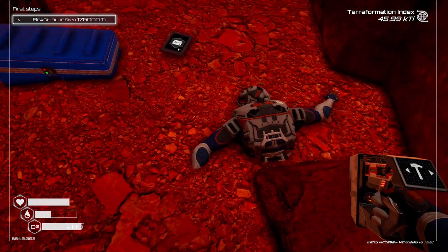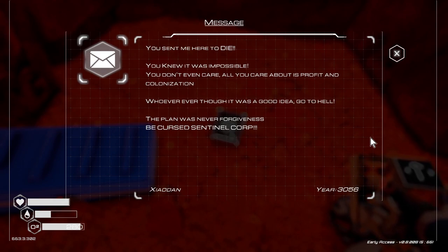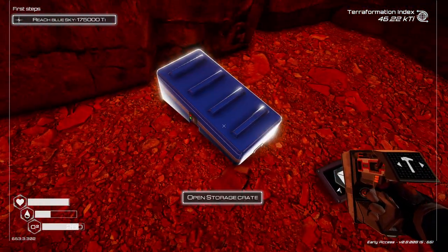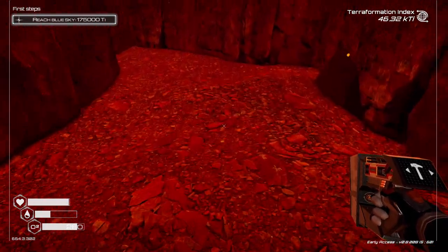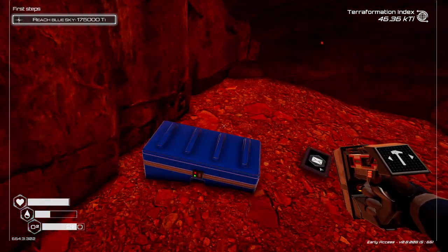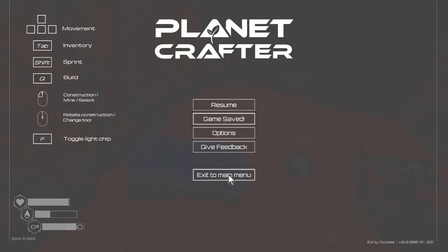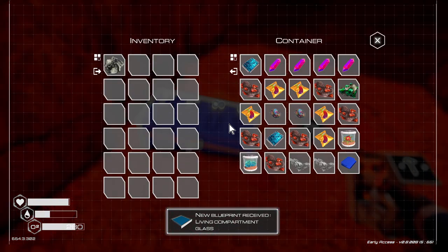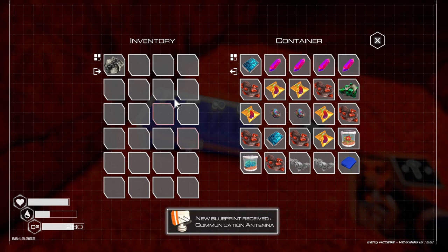We've got a dead body here. He's left us a message — I'll let you pause and read that. So that's what happened to him. Now this crate here — it's a blue crate but it is a special one. It works in the same way as I showed you last time: if you save before you open it, then open it up and have a look what's inside, it unlocks a few things.